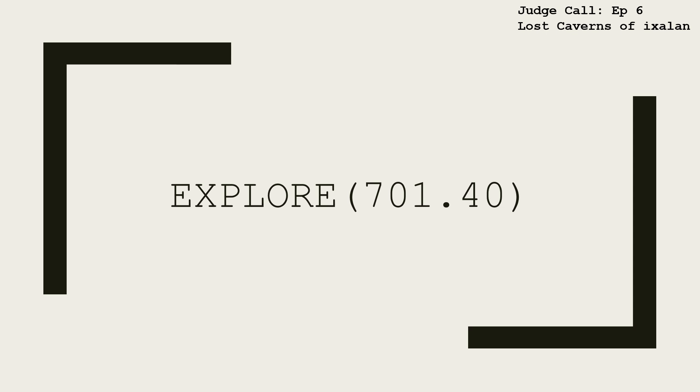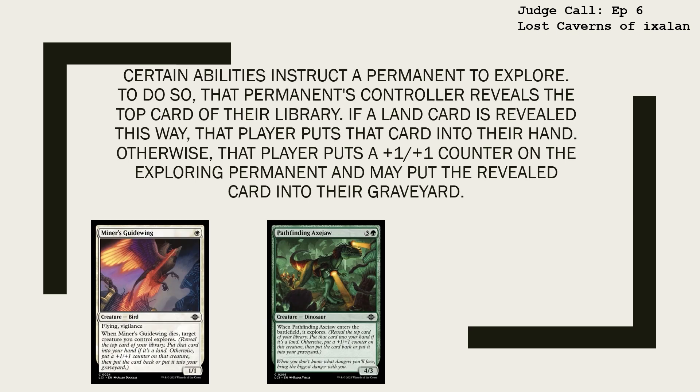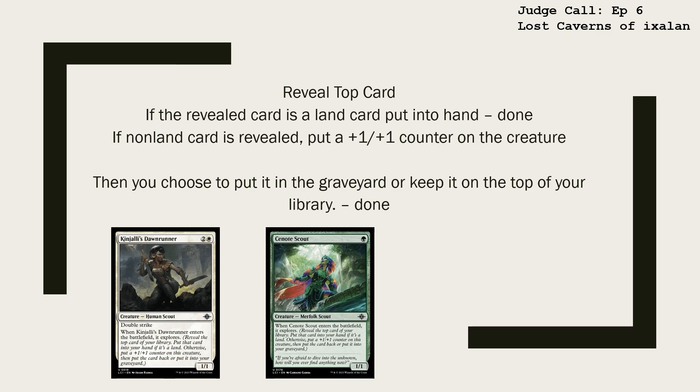Certain abilities instruct a permanent to explore. To do so, that permanent's controller reveals the top card of their library. If a land card is revealed this way, that player puts that card into their hand. Otherwise, that player puts a +1/+1 counter on the exploring permanent and may put the revealed card into their graveyard. To simplify: reveal the top card. If it is a land card, put it into hand and you're done. If a non-land card is revealed, put a +1/+1 counter on the creature that explored, then choose to put it in the graveyard or keep it on top of your library.